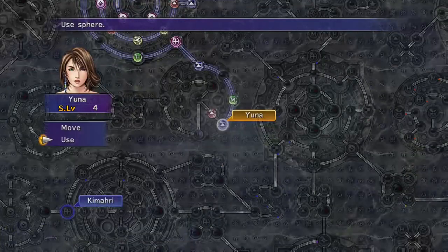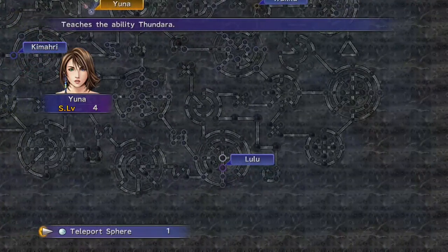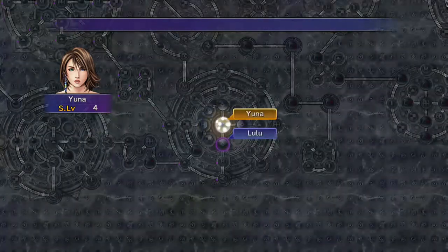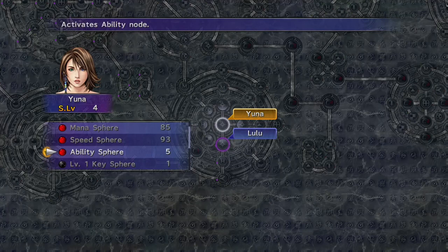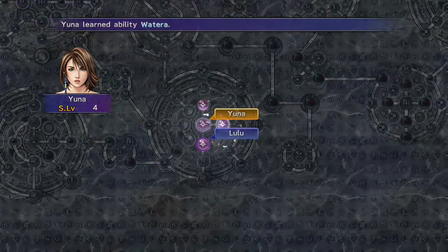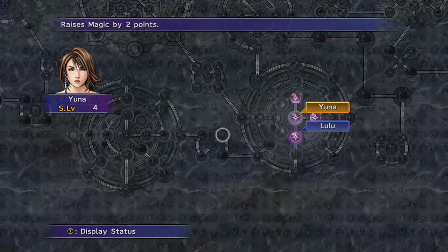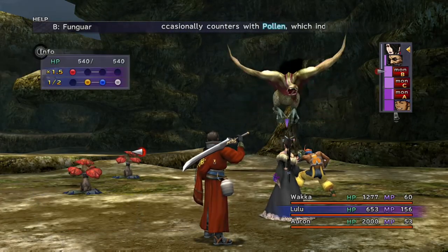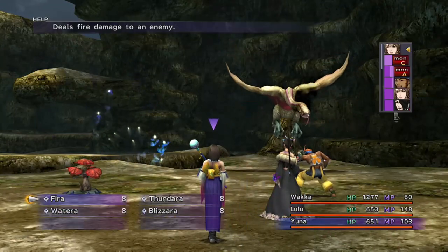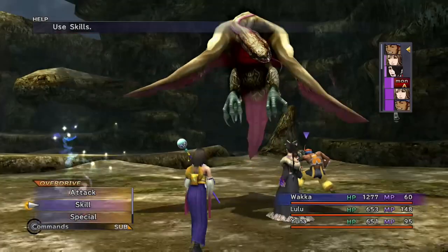Once Lulu has activated the middle spell — Thundara and the four ara spells — you can use the Teleport Sphere to warp Yuna directly to any sphere activated by an ally. Teleport her to Thundara and use four Ability Spheres to get all the ara spells. Yuna actually has higher magic and much higher agility than Lulu, making her an even better black mage. She can overkill enemies easily, generating more AP. Use a Return Sphere to send her back to her own grid, saving another Return Sphere for adding First Strike to a weapon later. This makes Yuna an extremely powerful black mage alongside Lulu.